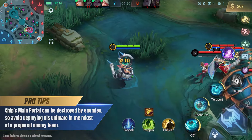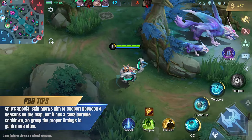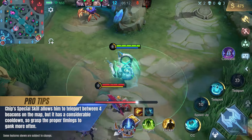Chip's main portal can be destroyed by enemies, so avoid deploying his ultimate in the midst of a prepared enemy team. Chip's special allows him to teleport between four beacons on the map, but it has a considerable cooldown, so grasp the proper timings to gank more often.